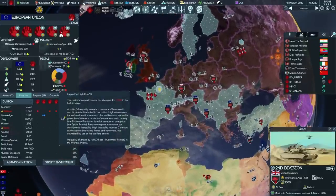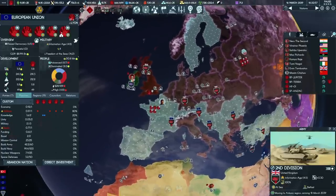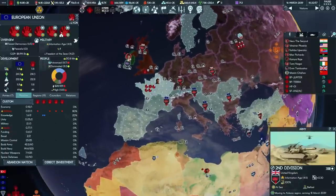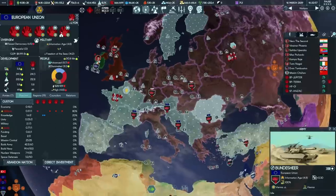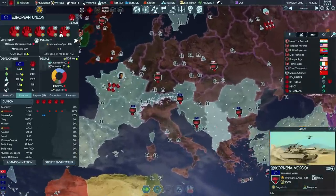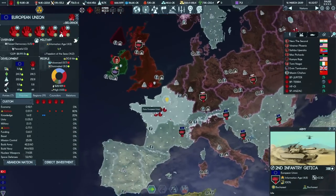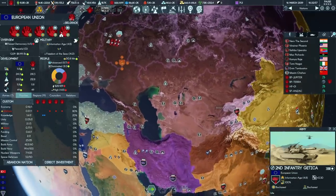Back on Earth, fighting continues with Turkey being absorbed into the European Union. This doesn't exactly do good things for our inequality or GDP per capita, but my plan is to fix all of these countries once they're stitched together, although we are doing some welfare in the meantime. It's going to take a little bit of effort because the EU's got all these armies that are weighing it down in terms of upkeep. Once the whole thing is joined together, we should be in a better position.